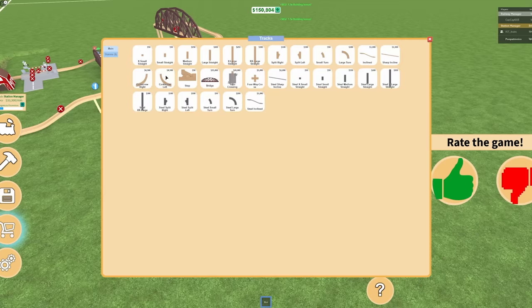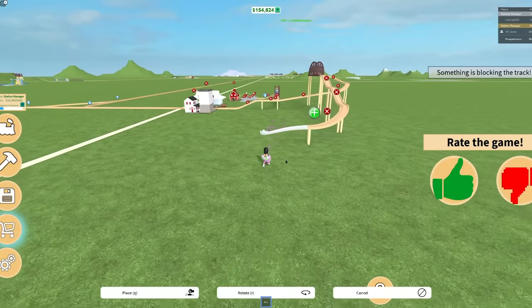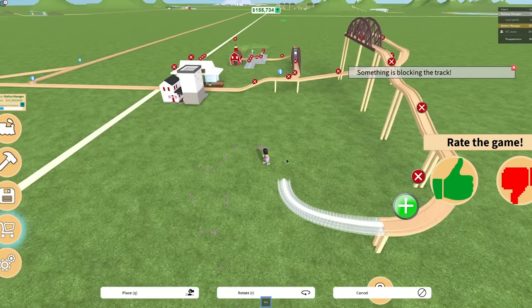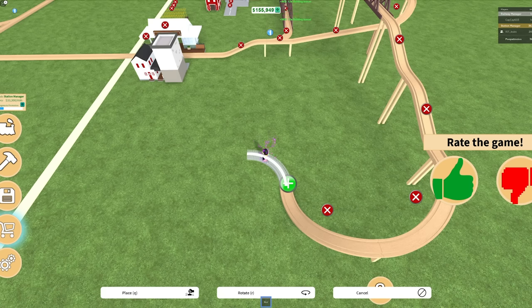Now we're going to corkscrew down — I think it's to the left but down. A lot of my track is underground, by the way. Dude, of course it is, Beavs — that's amazing. I am going to do one steel one because I'm really curious what that looks like.